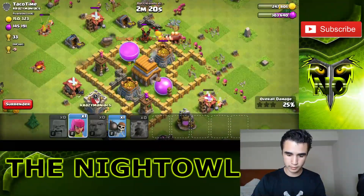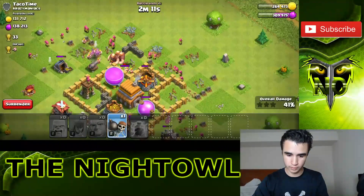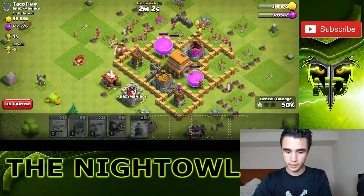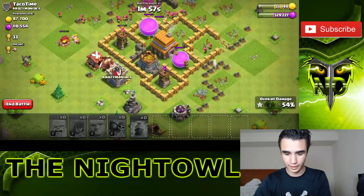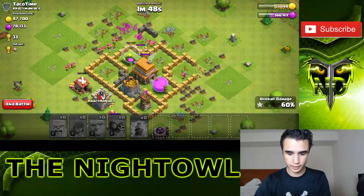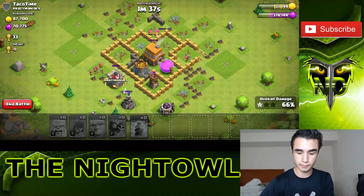Giants are making their way around and I'm really focused on the middle, trying to get as many resources as I can. We got one archer left — dropping a wall breaker to help get the barbarians in. Giants are doing damage, they're going to distract the archer tower for a bit. Barbarians and archers making their way around the base — wow, they retargeted all the way to the wizard tower. They distracted it long enough and the archer tower went down. It's not going to be a three-star but we can definitely get all the resources.